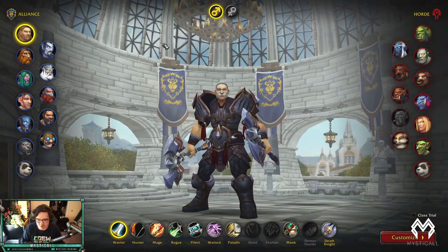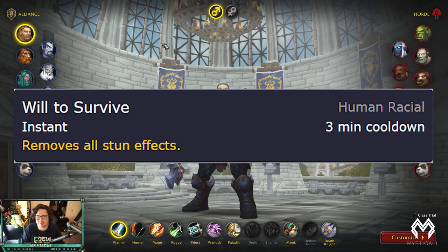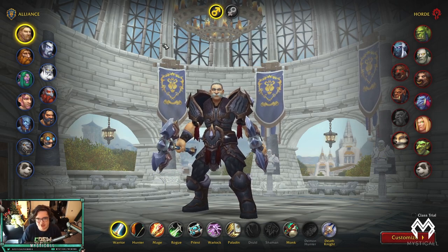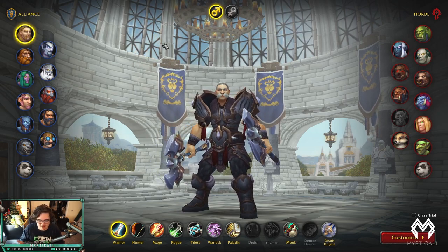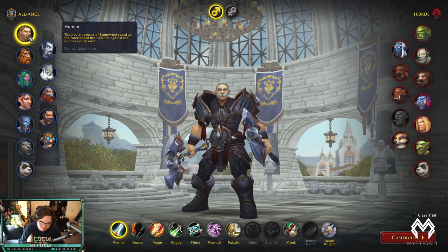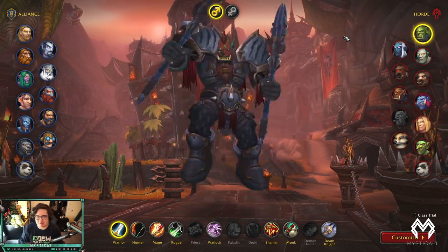If you're Alliance, you want to be Human — those are really the only two options. Human is really good because you have Every Man for Himself, which lets you get out of stuns and allows you to use the Relentless trinket. There's a trade-off: Relentless doesn't stack with Orc's racial. So you play it as Human because you can escape stuns and use that Relentless trinket. If you're Alliance go Human, if you're Horde go Orc — unfortunately there are just no other options.